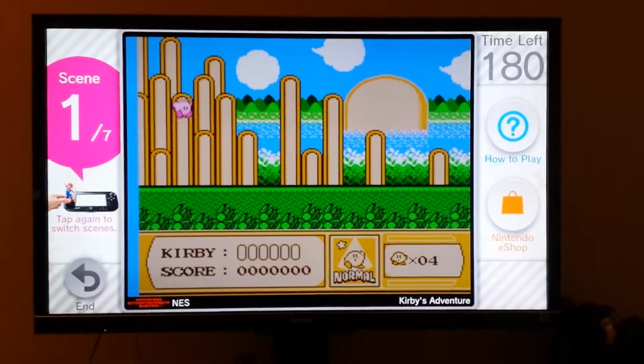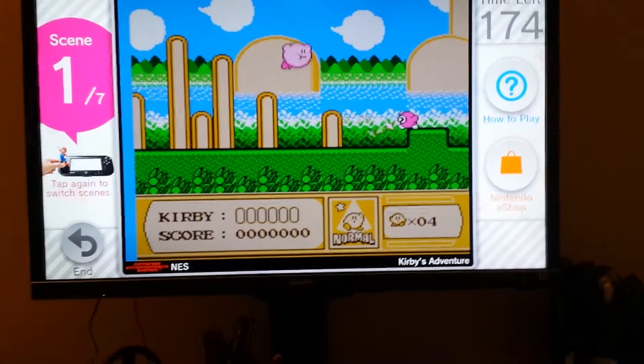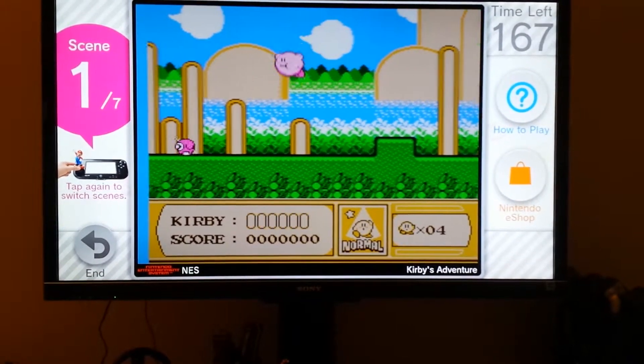Now I don't know how to play this game but I do know how to play this game. Holding down B is Swallow. A is to jump. To float up in the air you just press A to jump and then with the left joystick go up.